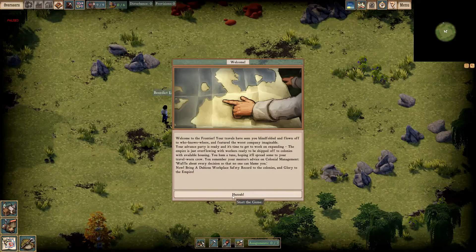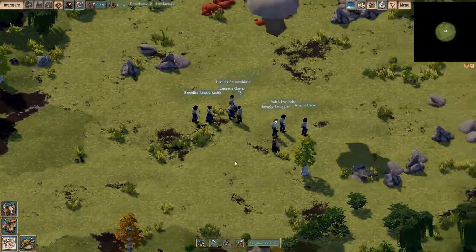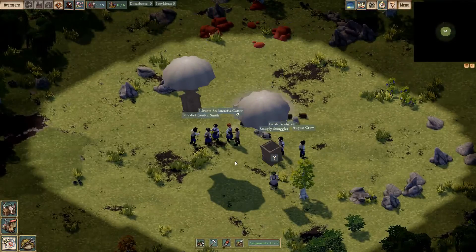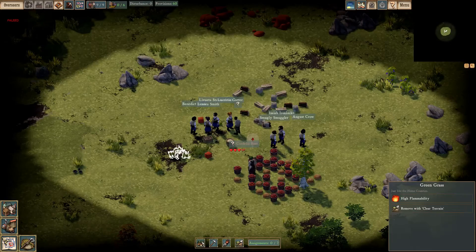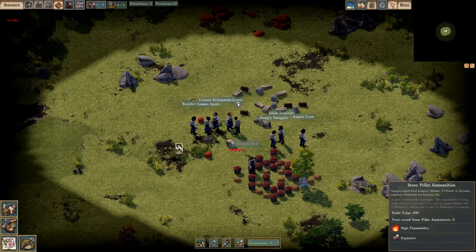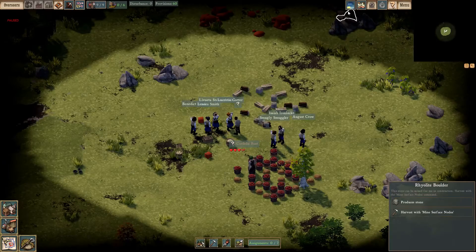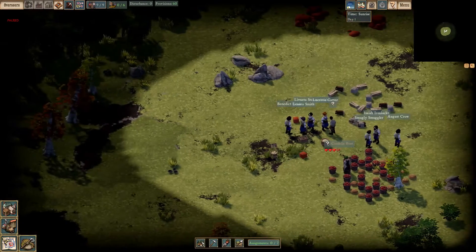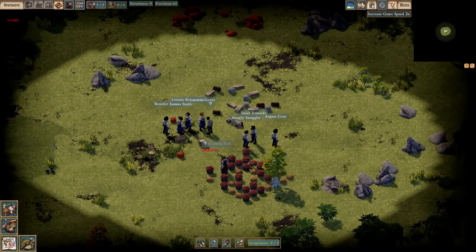Here's our crew. Here's our main screen. We have the minimap up here. We have commands to show the time, whether we show building walls, increase game speed — which we will definitely be turning on — pause, and of course the handy help book.